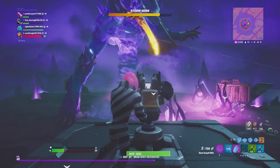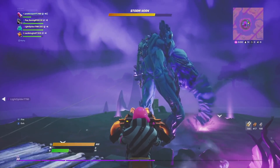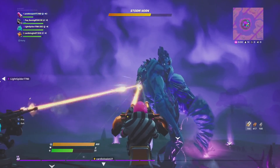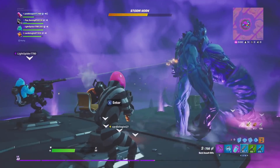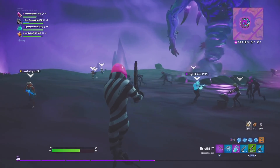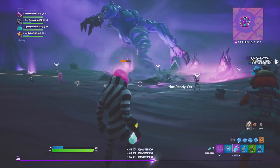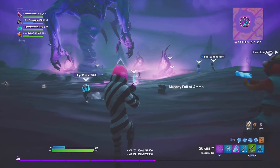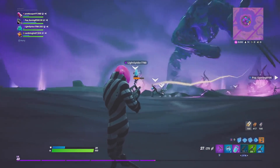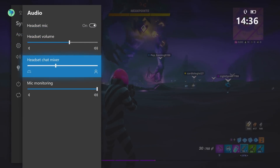Another cool tip is using the turrets around the map. Unfortunately the Storm King turned the other way so I couldn't shoot his horn from my turret position. But if you can get a turret set up you can deal a good amount of damage to the Storm King. I've personally used the turrets a few times — it can be a really awesome tip if you can get one set up.